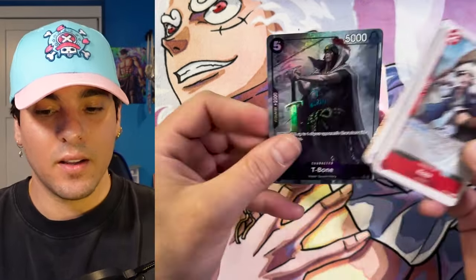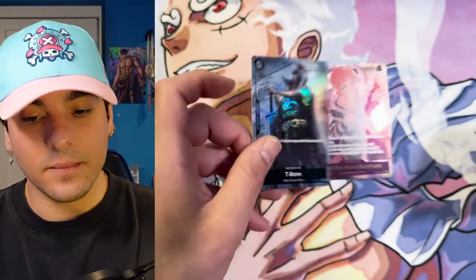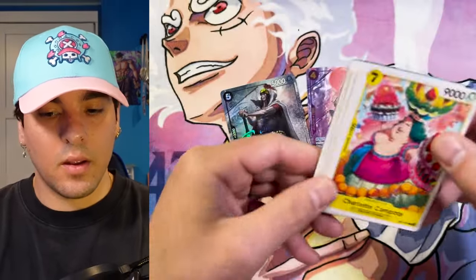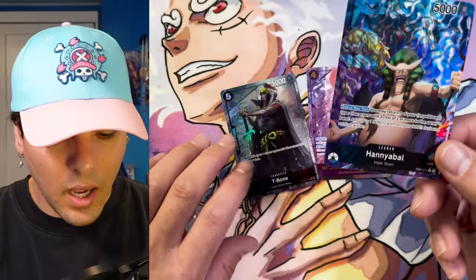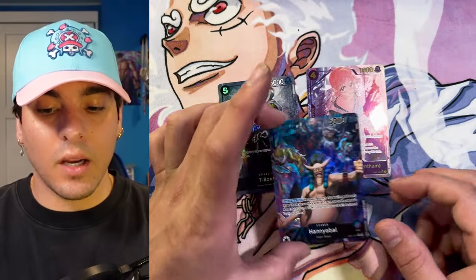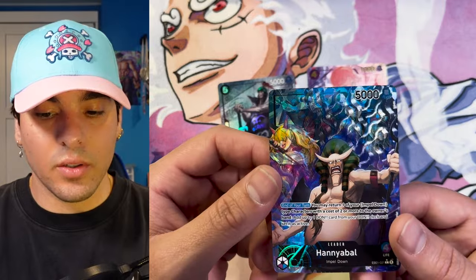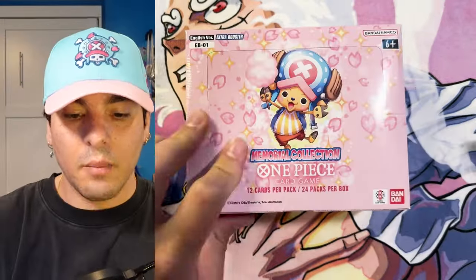What else we got here? Wow, back-to-back — T-Bone. Oh! Hannibal. All right, so we got a leader and two alt-arts in a box. This Hannibal texture looks crazy. Crazy looking card. Box number two, let's go.